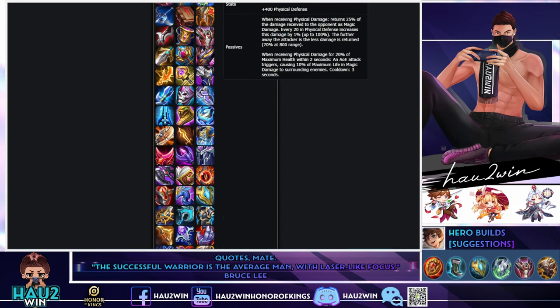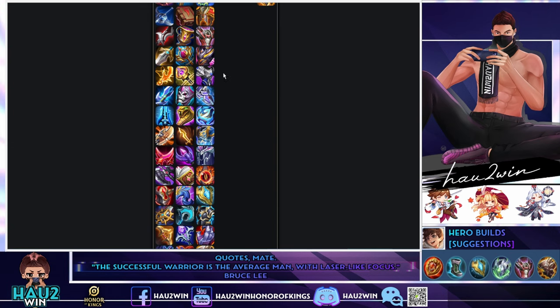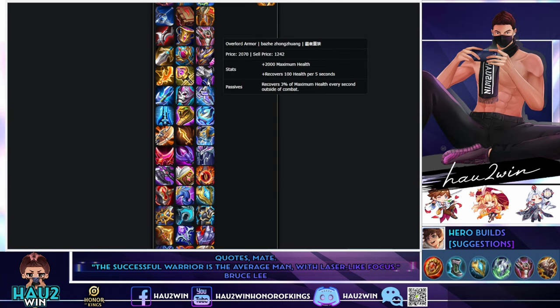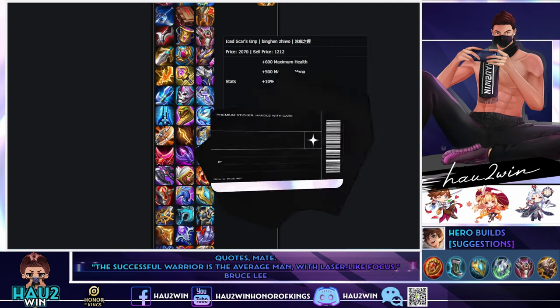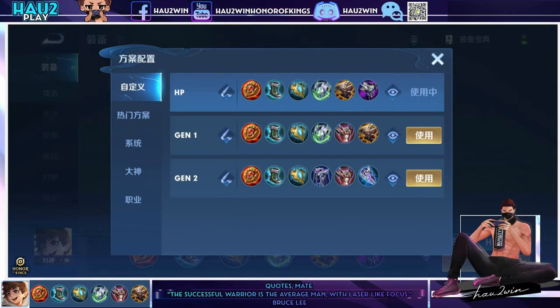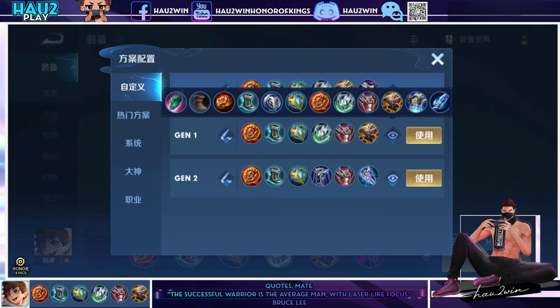For your final item, I usually pick whichever armor item I didn't take as my fourth — Thornmail or Ominous Sign. Or go with Ice Guard's Grip or Overlord Armor. Overlord Armor gives massive amounts of health so you can just tank up any damage — if you don't want to think about it, just grab that. Ice Guard's Grip is a jack of all trades: health, mana, cooldown reduction, physical defense, physical attack, plus a passive that empowers your next basic attack. Grab it if you want to do more damage in the end game.